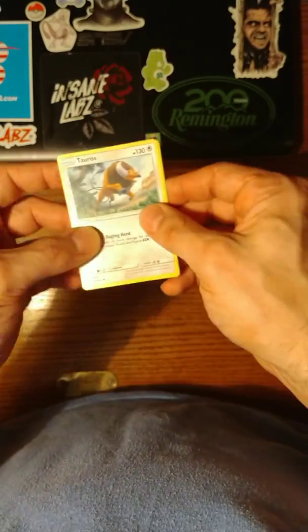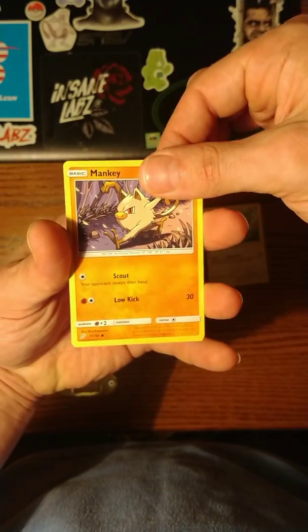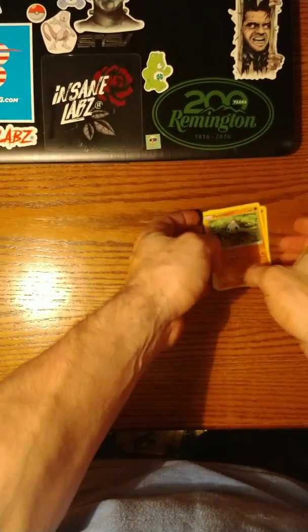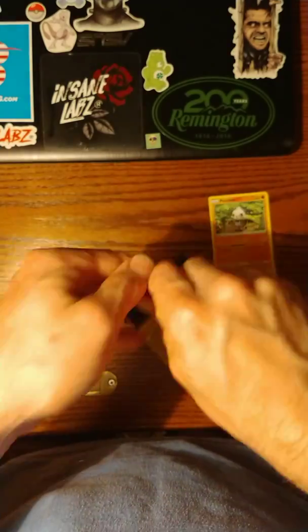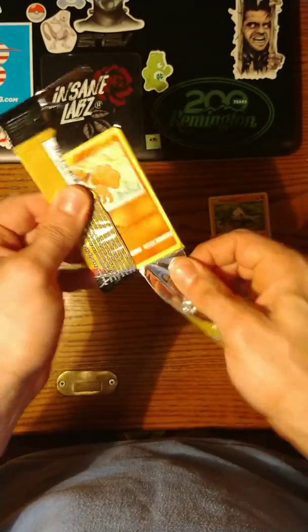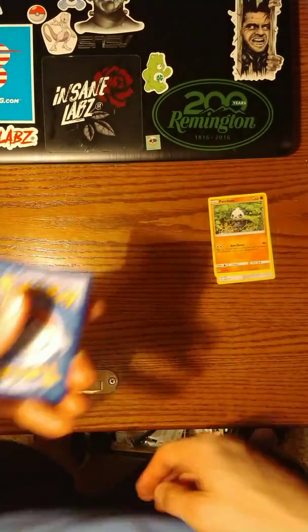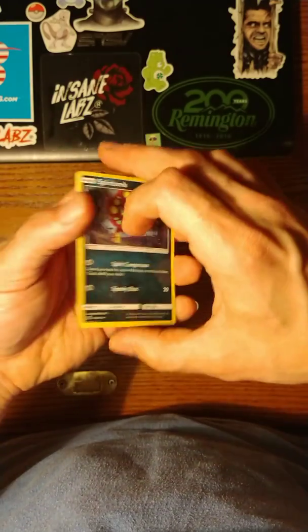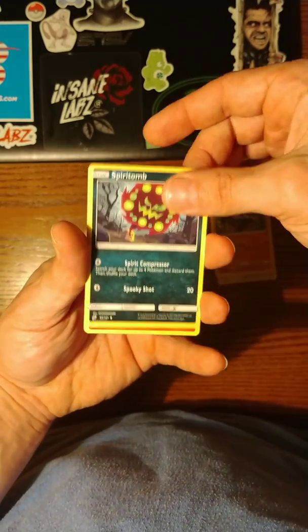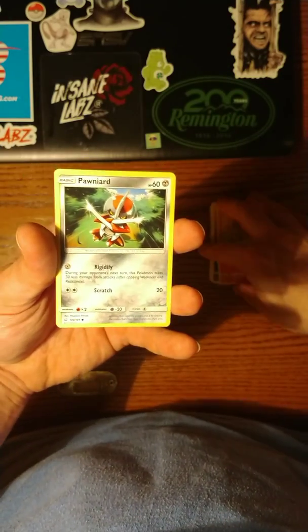Alright, so we have a Tauros, a Mankey, and a Pancham — no Rare yet. Next pack: we have a Spiritomb, a Vulpix, and a Pawniard.